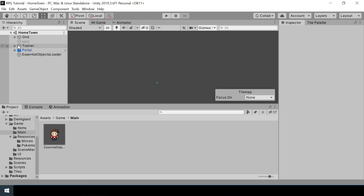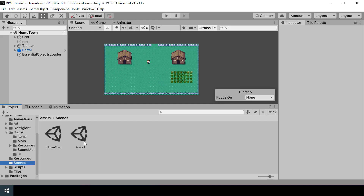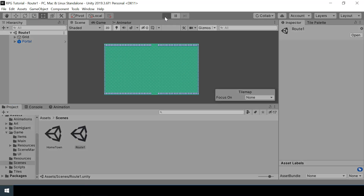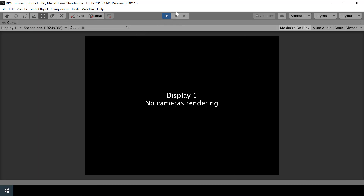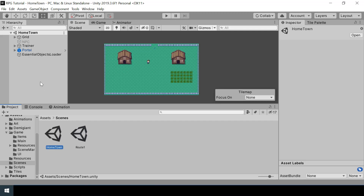Automatically loading the essential objects solved the problem, and this approach will also make testing easier. Right now we're in scene one — we can run scene one and go to scene two, but what if we want to test scene two independently? If we switch to scene two and run the game, nothing will happen since we don't have essential objects there. All we have to do is add an essential objects loader in scene two, so let's go to the first scene and turn the essential objects loader into a prefab.